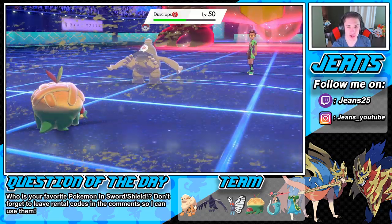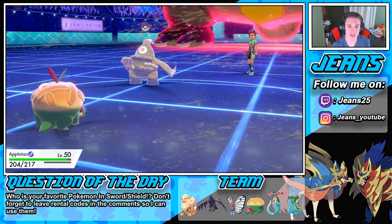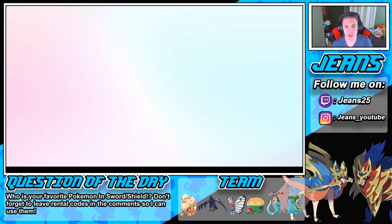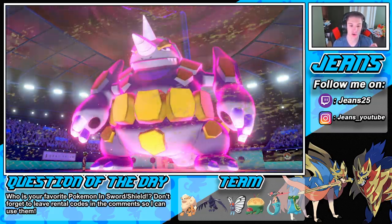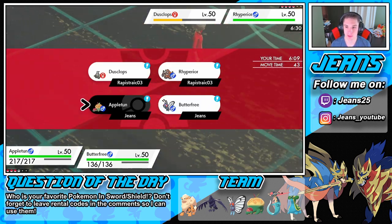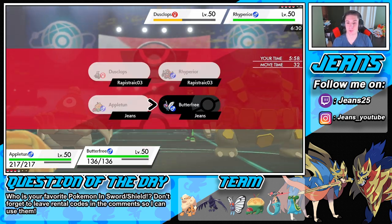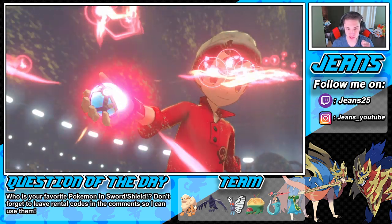I'm going to go into my Corviknight and just double into that Dusclops. This is tough — I might Max Guard depending on how many turns are left in Trick Room. Might as well go Butterfree here. How many turns are left in Trick Room? If it's one turn, I will G-Max Butterfree. There are two turns left. I still think I'd Dynamax and take out the Rhyperior, going for Max Guard. I think he's going to try to dump my Butterfree, so Appleton's going to need to come up clutch.